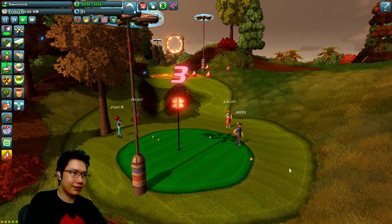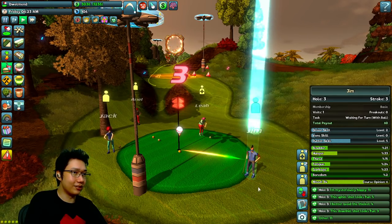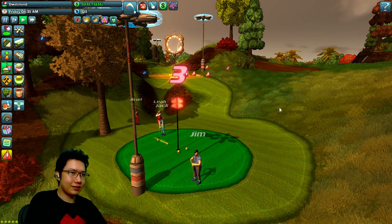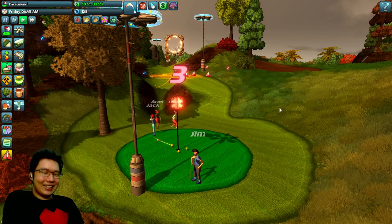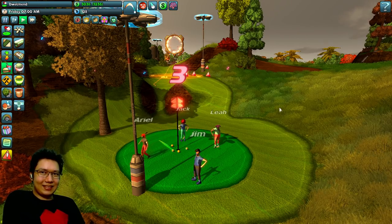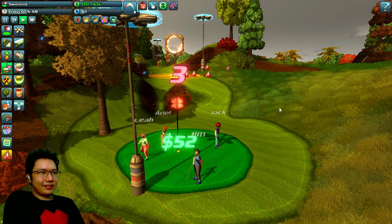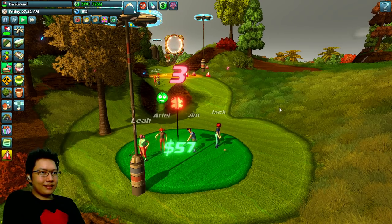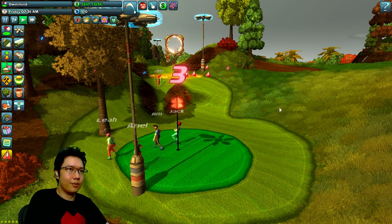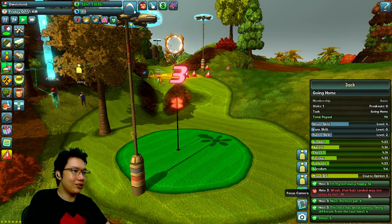Weeds seem to be an important mechanic — from SimGolf, they're pretty much your only adversary. Weeds come up, you've got to get rid of them, you've got to get groundskeepers. In SimGolf here I think the bots handle things. Our orbital power recharges over time — I can do a mysterious happy beam on all of these people so they all get happier. I'm mysteriously happy, plus 12. So I extorted them, then made them happier — they should give us more money now. Jack leveled up in terms of skill — they all have their own individual skills.